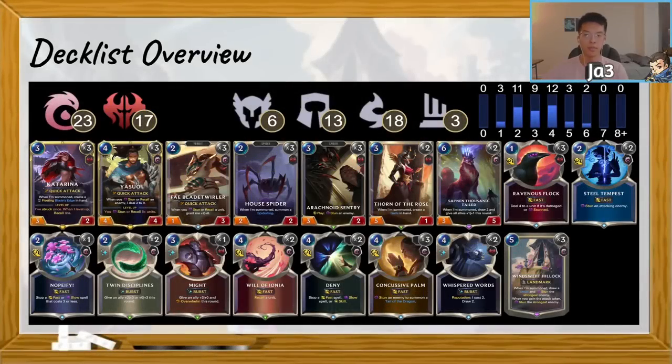Let's talk about the deck list first and why I think the cards in this deck are what they need to be. Of course we have a 3-3 Yasuo and Katarina — this is non-negotiable. I've seen some people cut one Katarina and I am going to disagree with them very heavily. Three Katarina is absolutely essential because Katarina is really what makes this deck work.